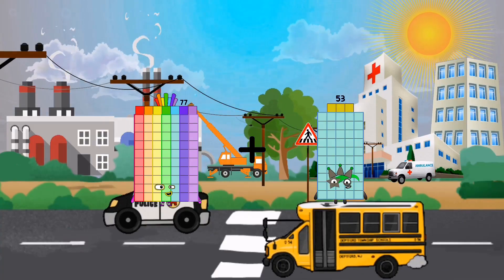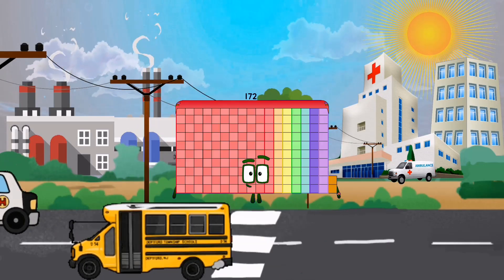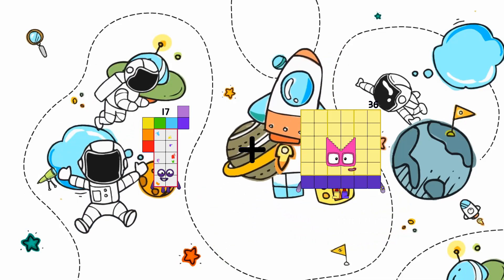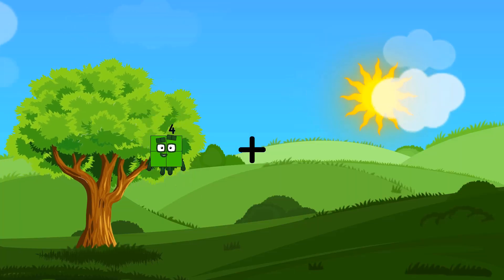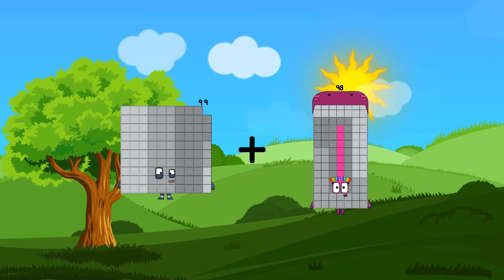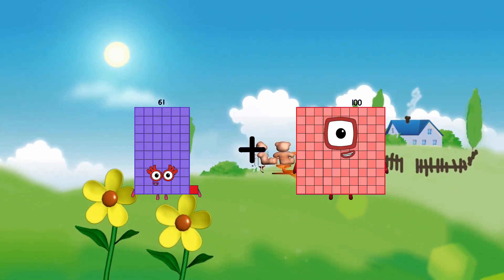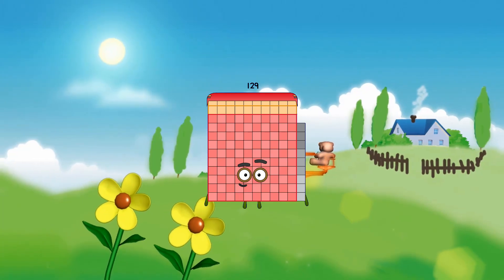77 plus 95 equals 172. 17 plus 36 equals 53. 99 plus 98 equals 197. 61 plus 68 equals 129.